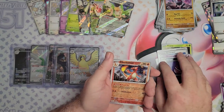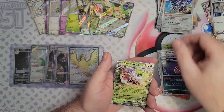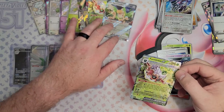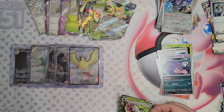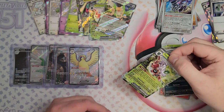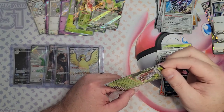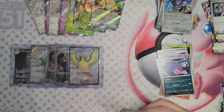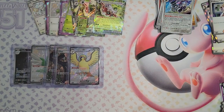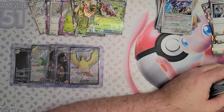Swoobat, another Gengar, a Charmeleon Reverse, Riverbend, Reverse, and a Forretress. Are you kidding me? Apparently we just want to open the same EXs over and over. I guess my TCG store is going to be pretty stocked this week. And that was the second ETB — let's jump on to the third.